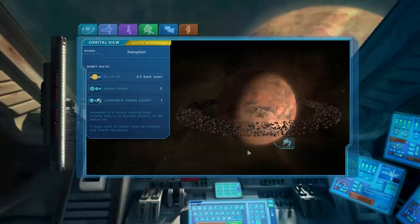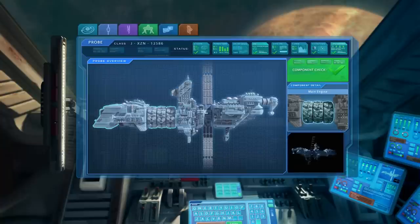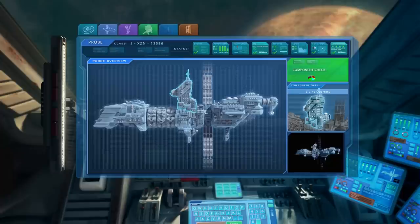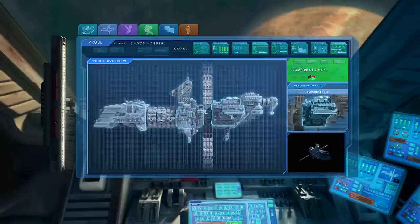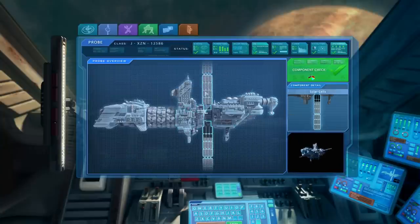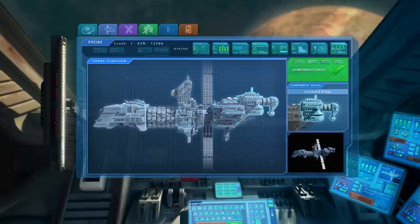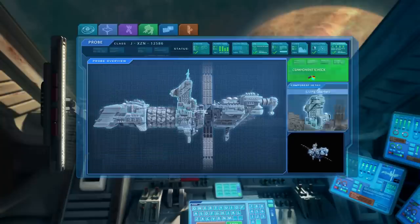We can look at the probe's various locations: main engine, power core, probe shields, living quarters, life support — which is where I currently am — solar cells, communication module, storage space, command, and navigation. Always pays to be familiar with your ship. When I think of a probe, I think of something very small and unmanned, but this thing is neither. I suppose a probe is just something intended to collect information.